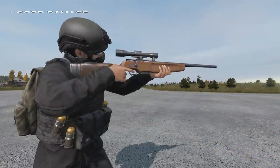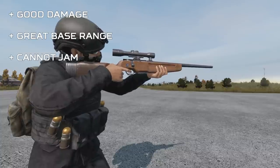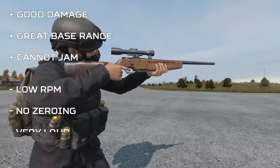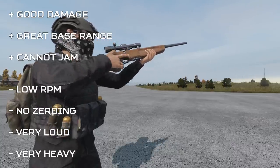Summarizing the SSG-82: it has good damage, very good range as standard, and cannot jam — but has a slow rate of fire, cannot be zeroed at all, can be heard up to a monstrous 3.4 kilometers away, and is the heaviest weapon in DayZ.